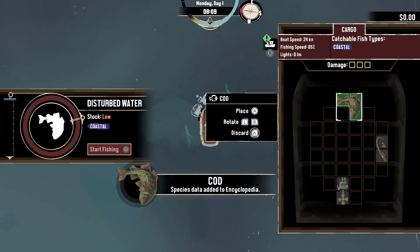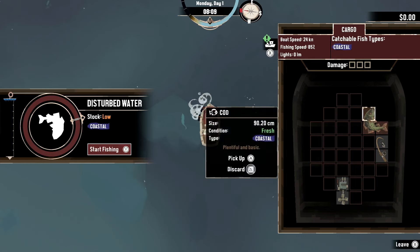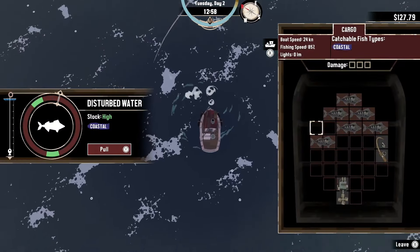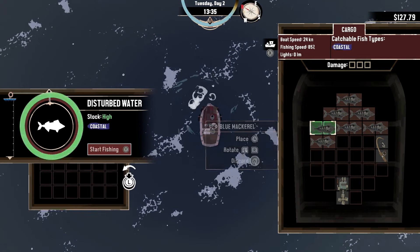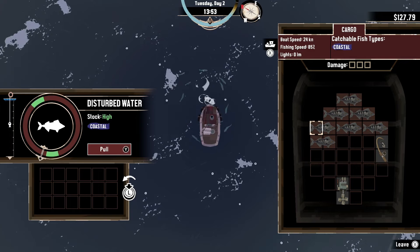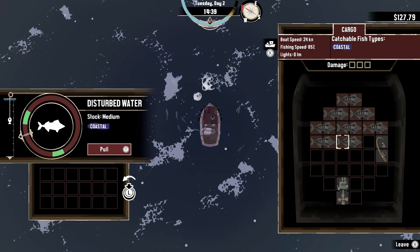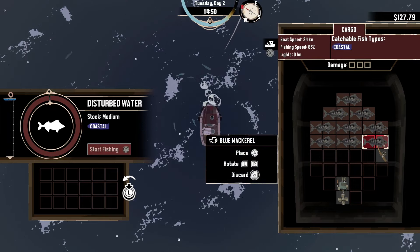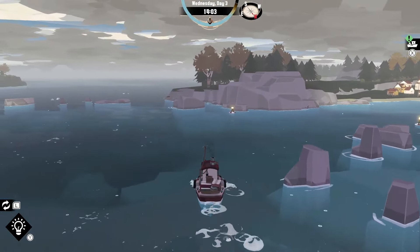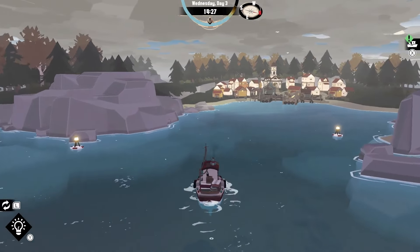Our next game is Dredge. This action RPG offers a vast encyclopedia of over 125 fish for you to discover. The upgrade system is addicting, and once you reach the point where your boat is upgraded, the difficulty is manageable and the story is in full flow — it becomes magical. The presentation of the terrifying ocean is spot on, making you feel the need to push the boundaries of safety to catch your prey. The sound design adds to the immersive experience, with slapping rain and eerie creaks. Dredge offers a mix of angling in the sunshine and the thrill of managing your inventory — it's a game you'll want to showcase on your gaming shelf.